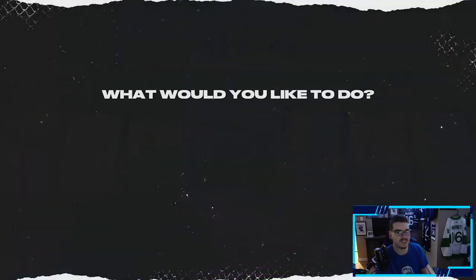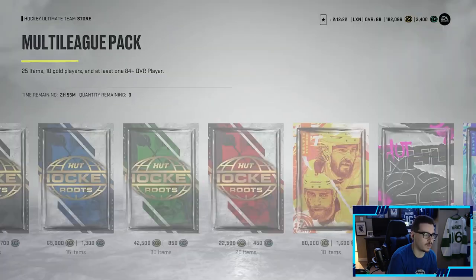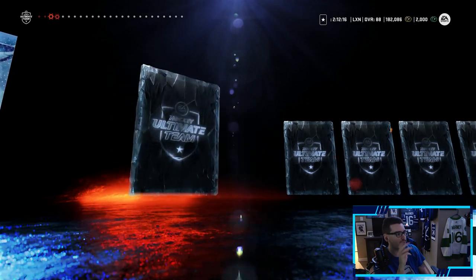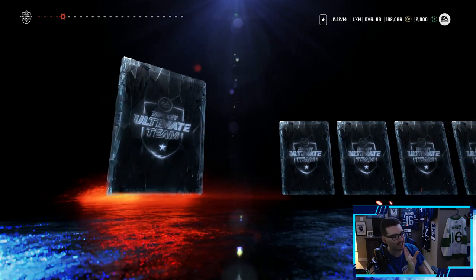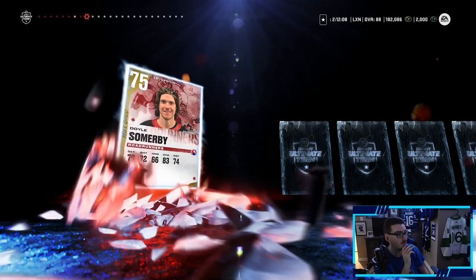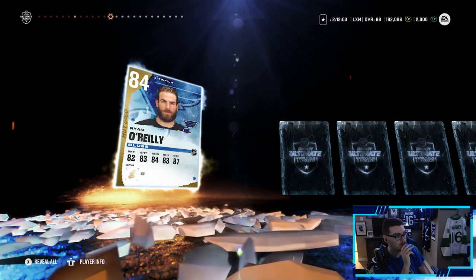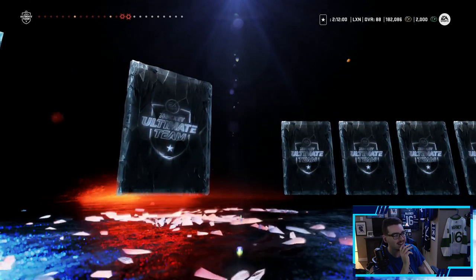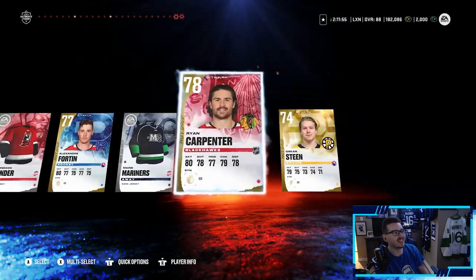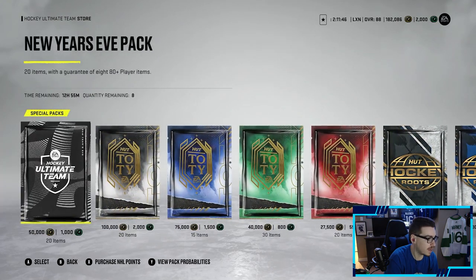So we'll take a Justin Pogey. Nothing else notable in that pack, 5K coins — we'll take that. Two purples, so we're up to maybe five or six purples total, pretty good. One more multi-league pack, guaranteed 84-plus. I have a feeling it's not going to be a purple this time since we pulled two in the last pack. Victor Arvidsson — okay, here we go, about half the pack left. Our 84-plus is Ryan O'Reilly. I was right — that's a tough pack.